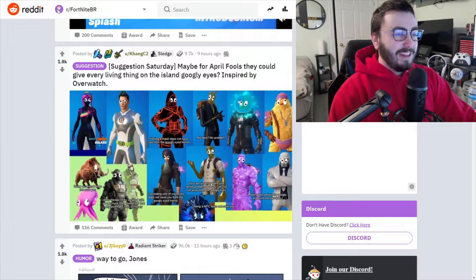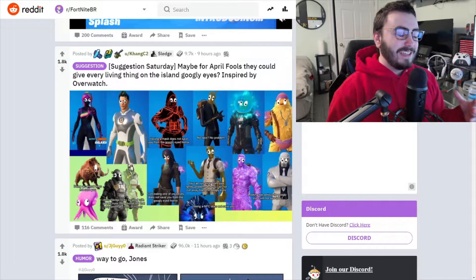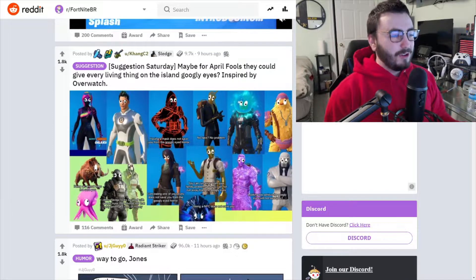Suggestion Saturday — maybe for April Fool's they could give every living thing on the island googly eyes, inspired by Overwatch. Actually, did Overwatch do that? I'm not too familiar with Overwatch, but that'd actually be really cool. I wanted something ridiculous to happen on April Fool's, like enabling mechs or something. This looks so weird that it's harmless and good enough — that would be so cool.